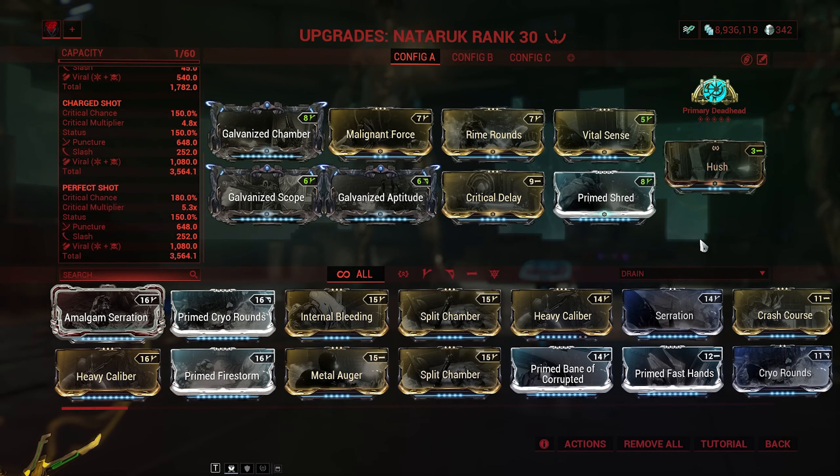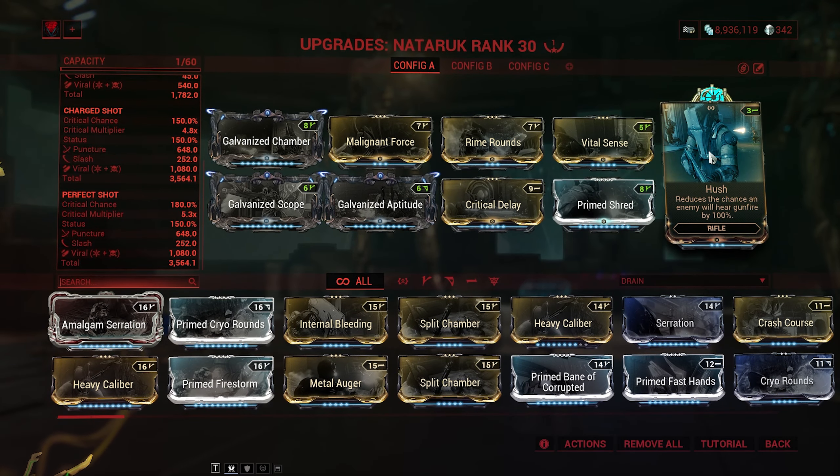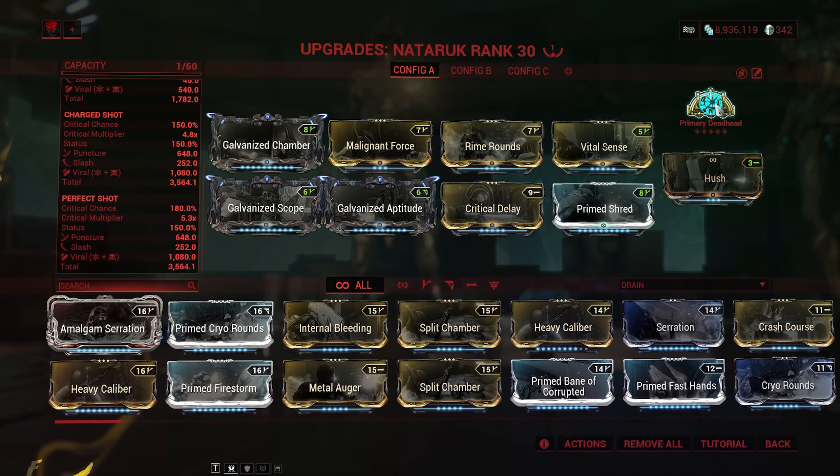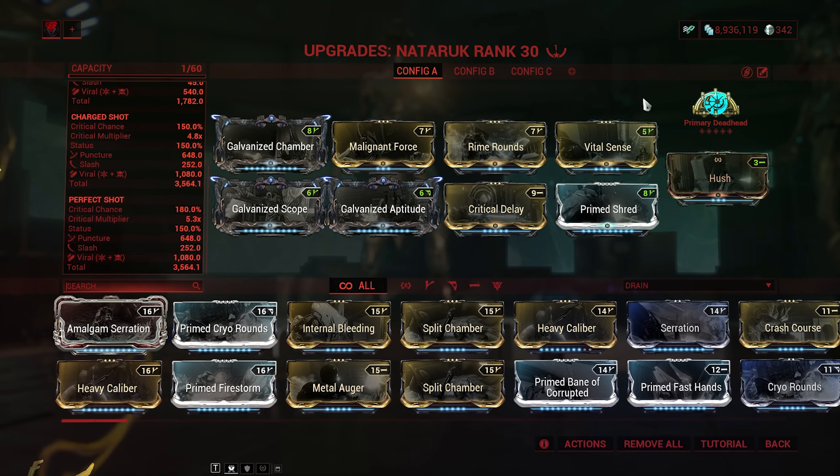This weapon is actually not innately silent, for whatever reason — it's like the first and only non-innately silent bow, so that's why we're putting Hush on the exilus slot. And of course I'm using Primary Deadhead, because I prefer Primary Deadhead over all of the other weapon arcanes. So, that's pretty much it.